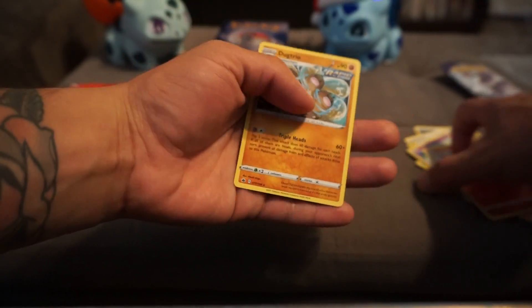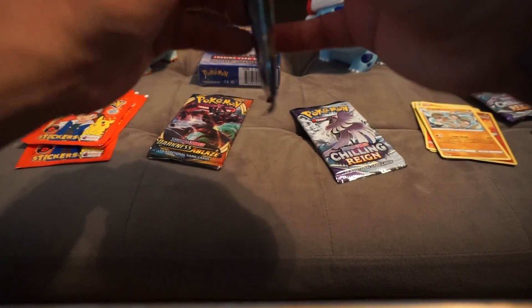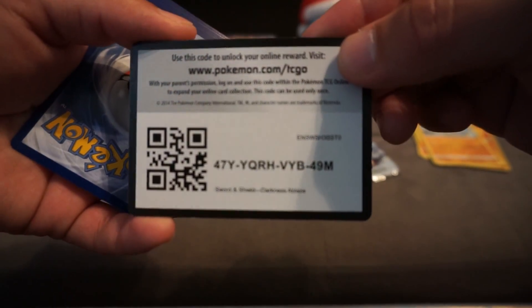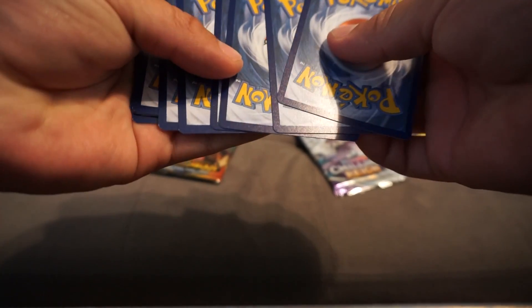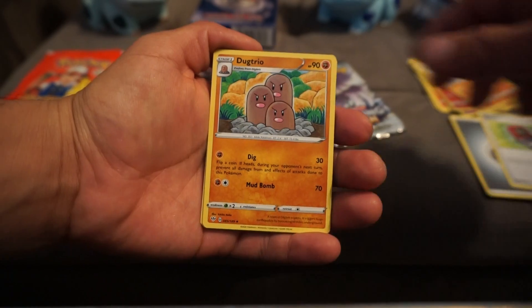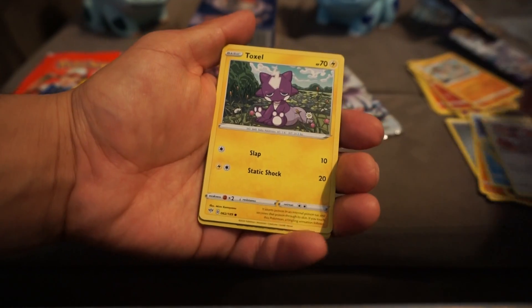Nice - the trio. Here's a code for that one, and then let's do a Darkness Ablaze. Here's a code for this one. I'm going to be giving codes away too starting now. I'm just going to show the codes in the video so I don't pile up too many codes, but I am going to be giving out all of my codes.